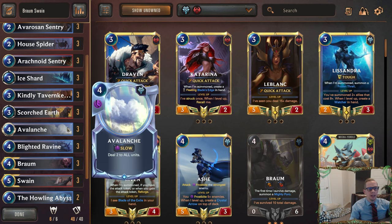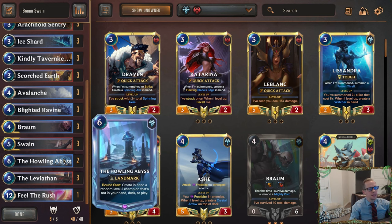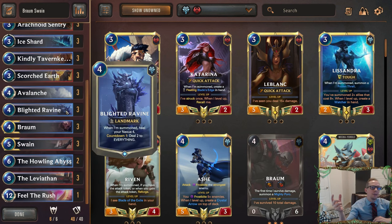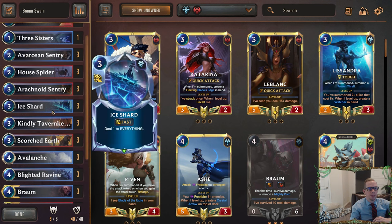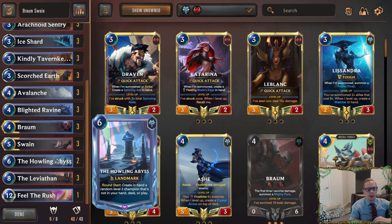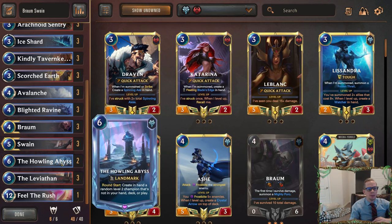We have ice shards, avalanche, blighted ravine — lots of AoE removal. Because of those changes we're going to be seeing more Pantheon and more Shyvana, more Demacia-Targon decks that I do struggle against and I think this deck could struggle against as well. But one deck that really fights those is lurkers — lurkers just get too much power for the dragons to really trade profitably with. Lurkers have a good matchup against dragons and I think this deck should do pretty good against lurkers too, since lurkers have a lot of power but not very much health.